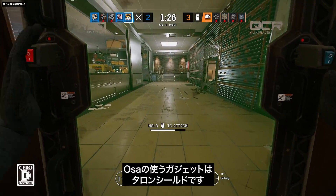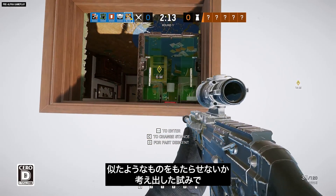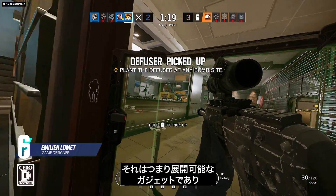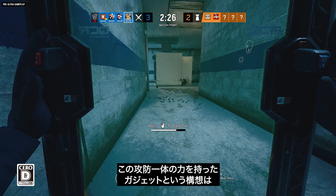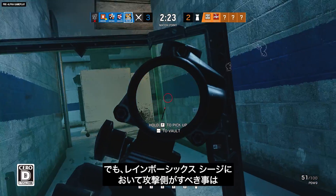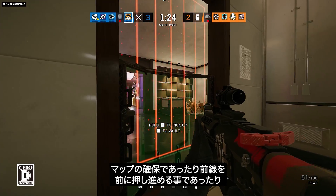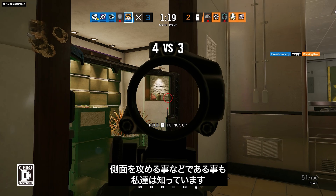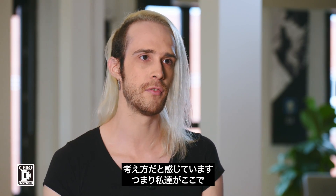Ossa's gadget is the Talon shield. The Talon shield is our attempt to provide for the attacking team something that is more common with the defender playstyle — a deployable gadget, something that you use to fortify your position. This original sense of attack and defense is still quite strong, but we also know that attackers in Rainbow Six Siege need to secure the map, take forward positions, and flank watch once they've done that. The idea of bringing a gadget that inherently feels like a defender gadget, but on the attacker side, allows us to reinforce that playstyle.